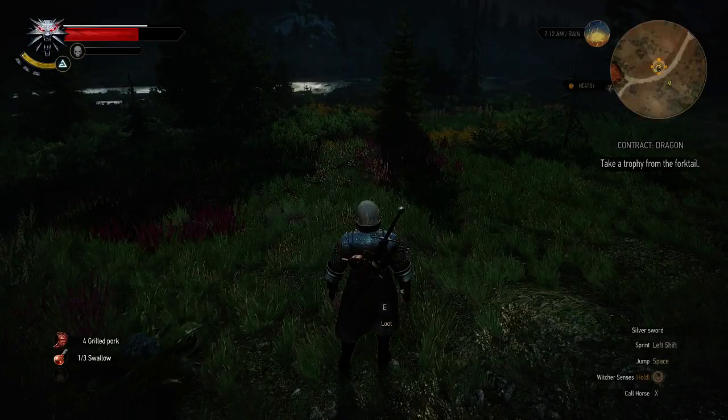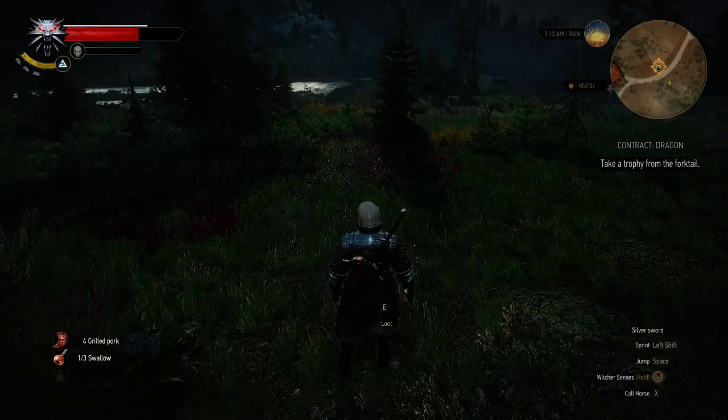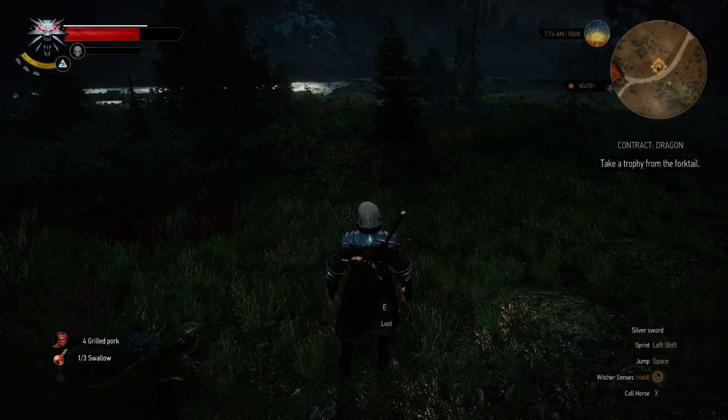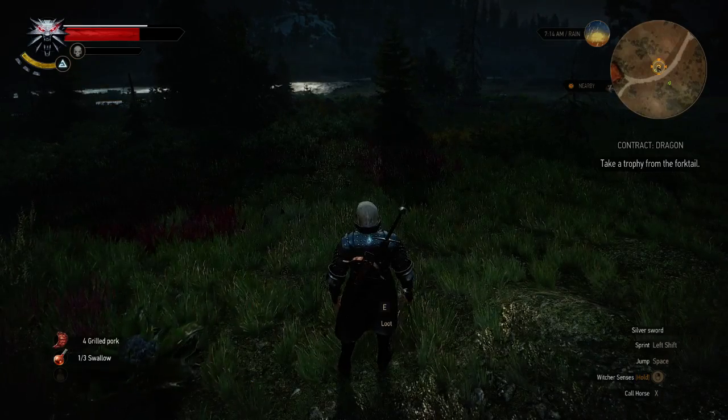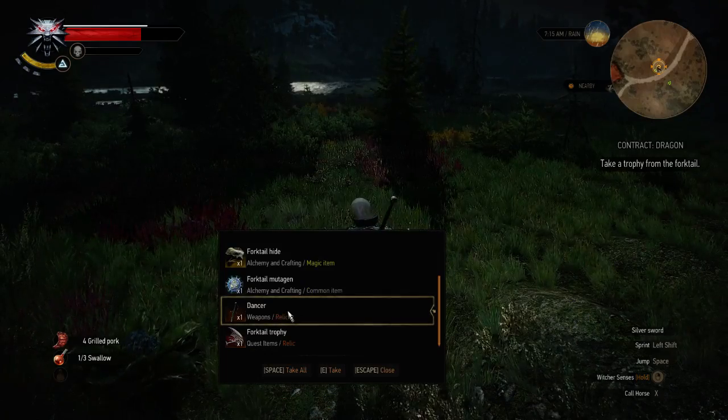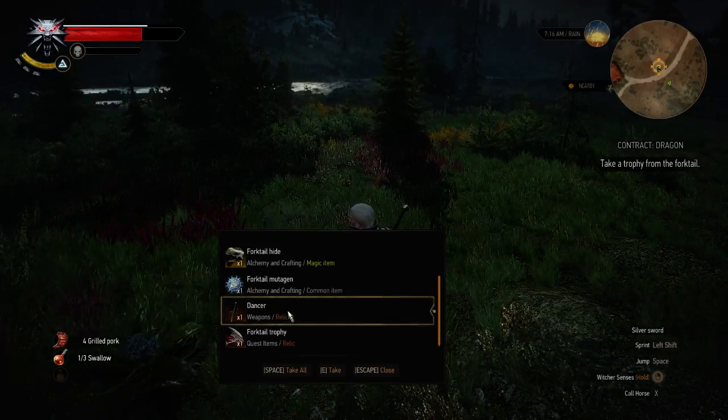That dragon is a forktail. If you kill that dragon, you can loot him, and if you loot the dragon you will see he drops an item — the relic called Dancer.